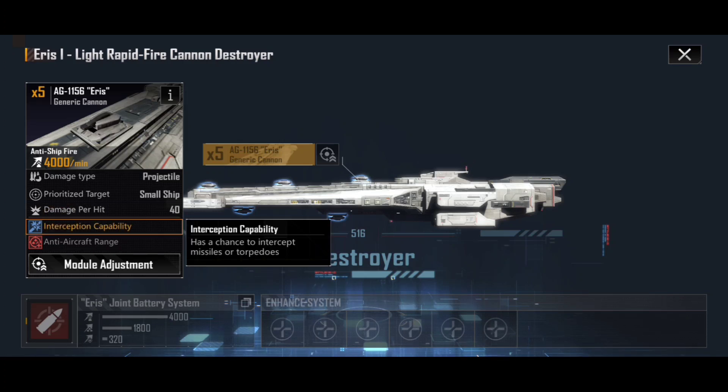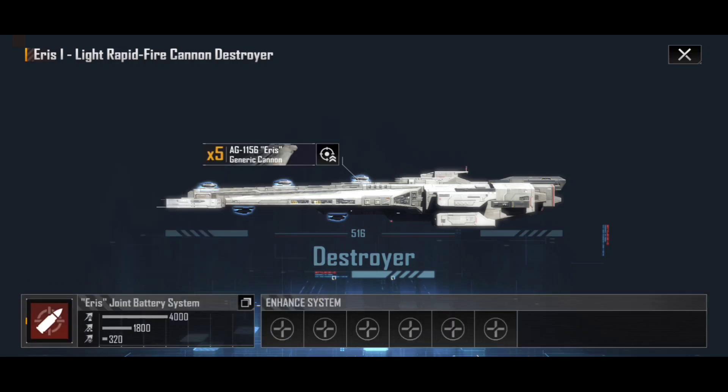This interception capability is a really nice skill to have early on. As it says, it has a chance to intercept missiles or torpedoes — and quite frankly that is insanely good. It means if you're up against ships like the Wind Hussar, the Borea, or the Reliat that are firing missiles at you, this has a chance to shoot those missiles down before it takes any damage from them.